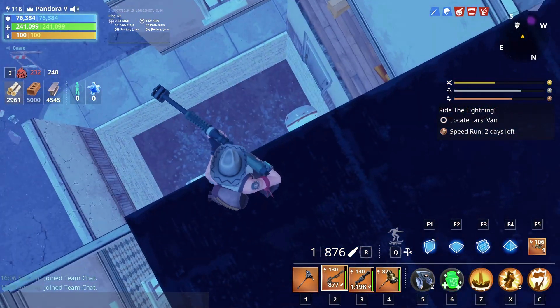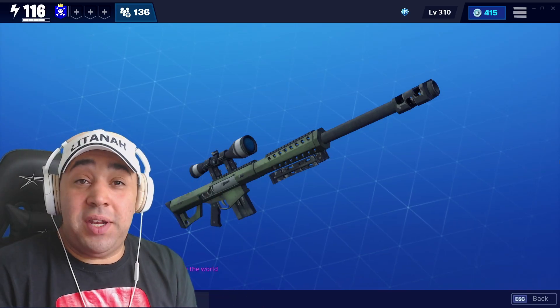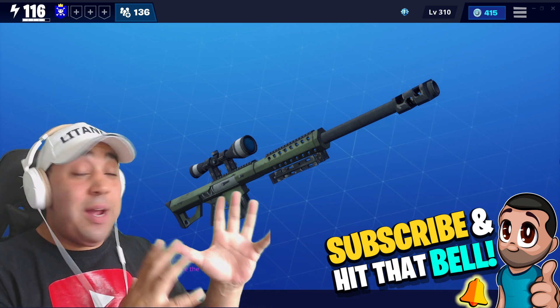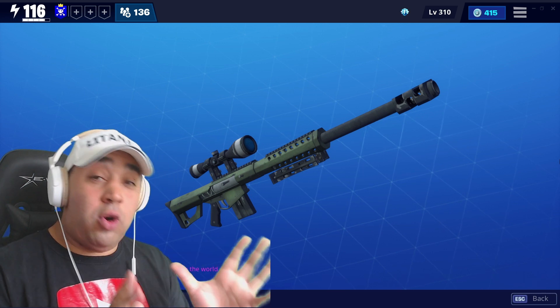Sometimes the defenders do dumb stuff. Hey, I'm Drums, welcome back to the Latana Army. This is Fortnite Save the World, and today we're checking out this beast, which is the Obliterator. It's part of the military set, and it's a weapon that you should all get.